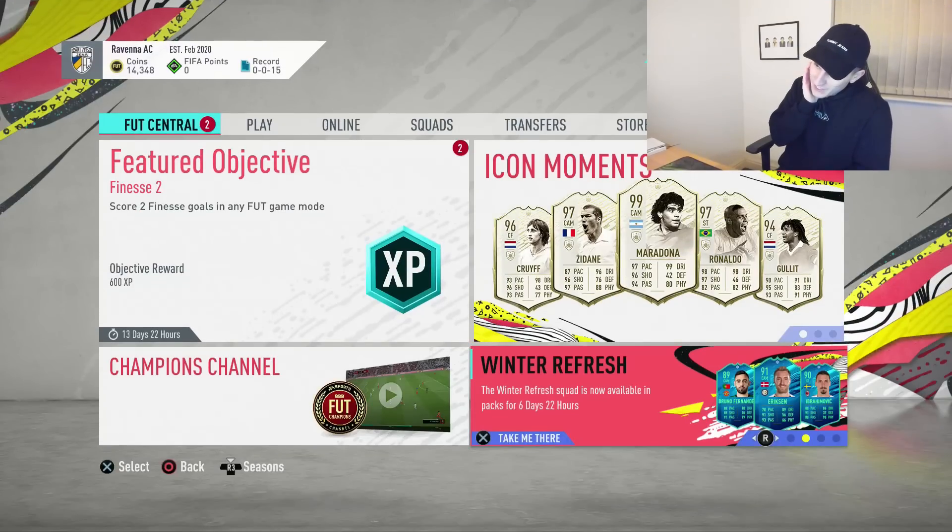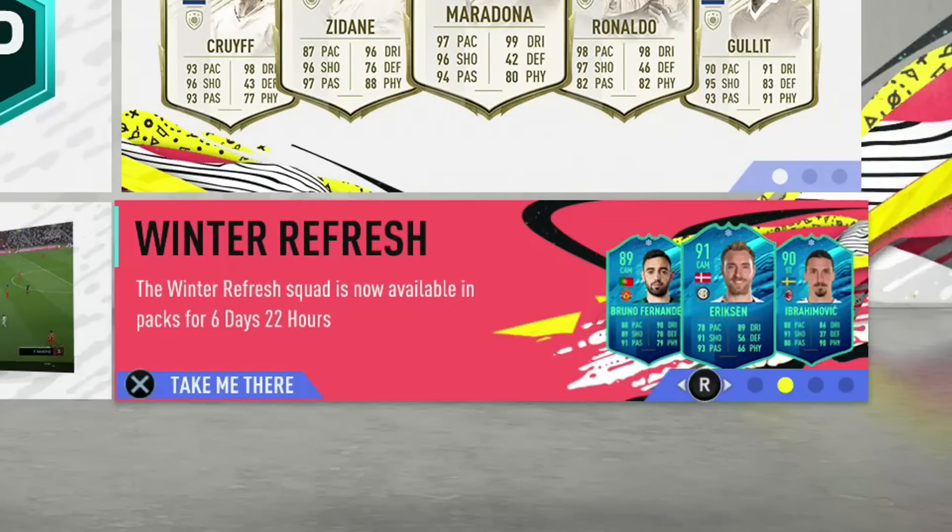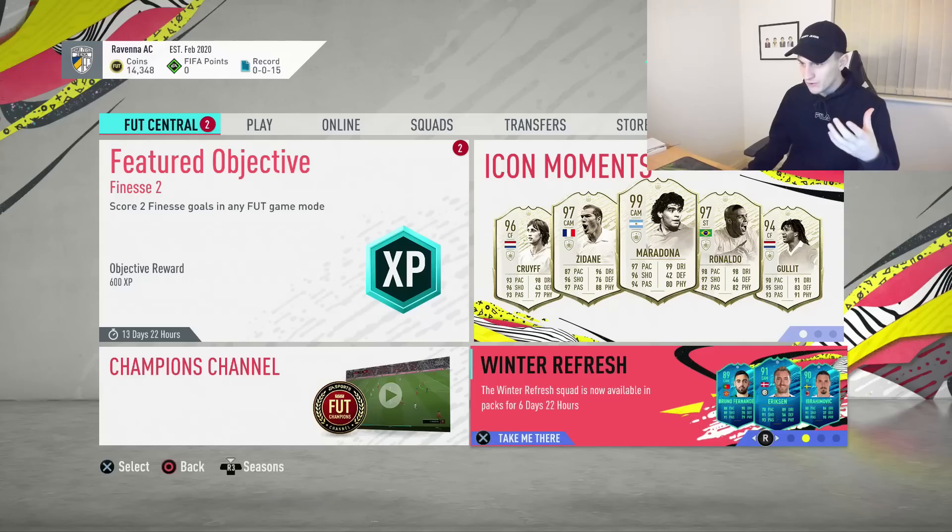Just before I open this pack, I wanted to take a look at the bottom right at some of the cards we can get. Bruno Fernandes, Ericsson, Ibra - Ibra would be perfect. To be honest though, I'd want to use Ibra, I don't want to sell him. We've also got the new Team of the Week, which looks absolutely sick.